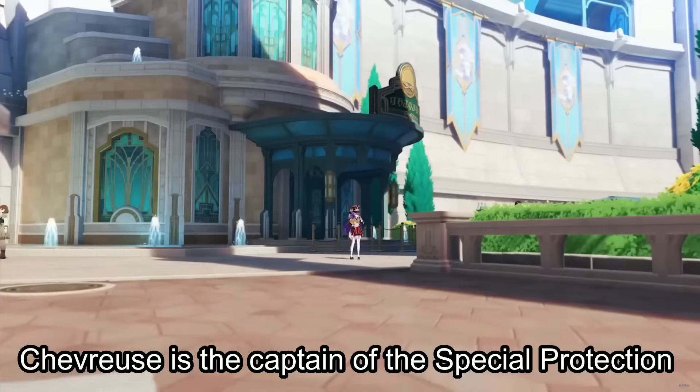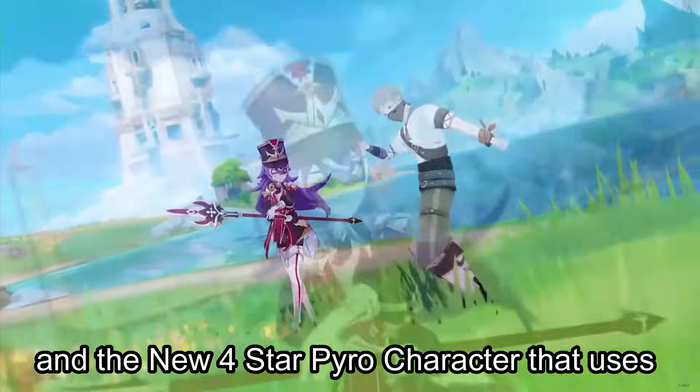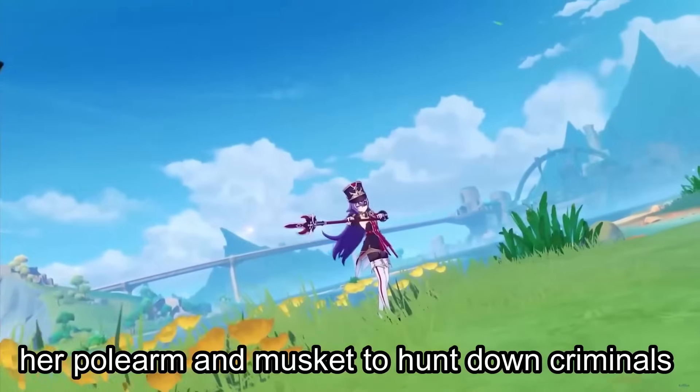Chevreuse is the captain of the Special Protection Patrol of the Court of Fontaine and the new 4-star Pyro character that uses her polearm and musket to hunt down criminals.